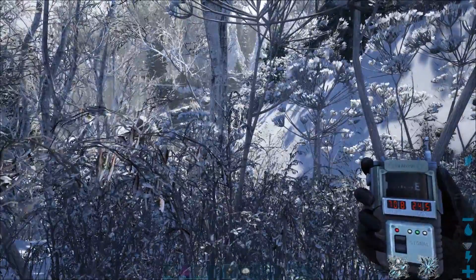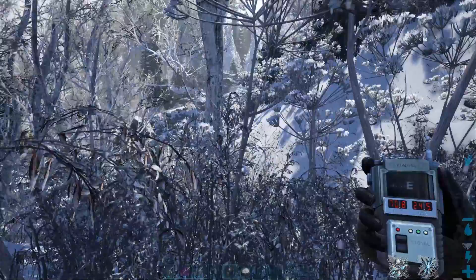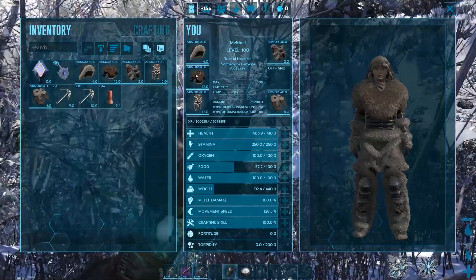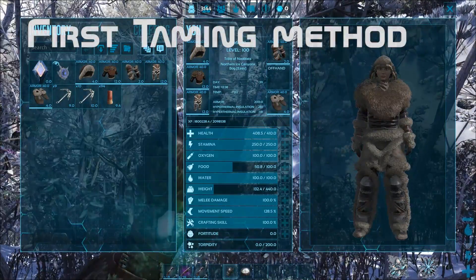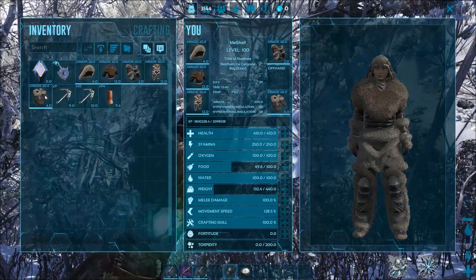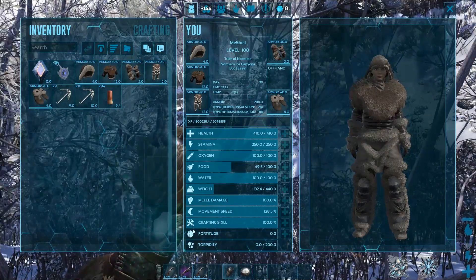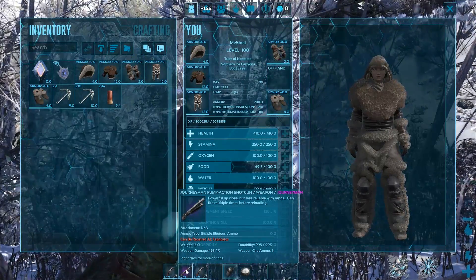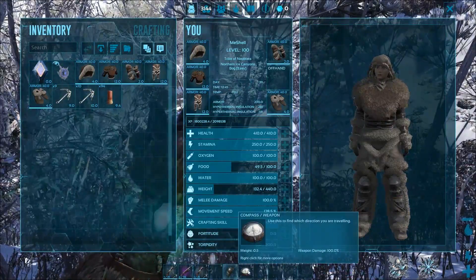Before we jump into taming the Ferox, there's a couple of things you will need equipped. I have a full set of fur armor on right now and you can see the cold icon in the bottom right corner. I also have a second set of fur armor as backup. I have 20 grappling hooks, 100 simple shotgun shells, a journeyman shotgun, two crossbows, and a GPS and compass to show my coordinates.